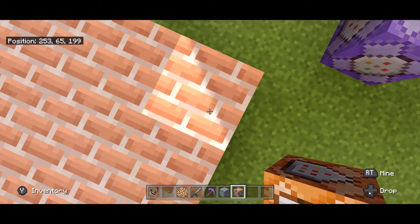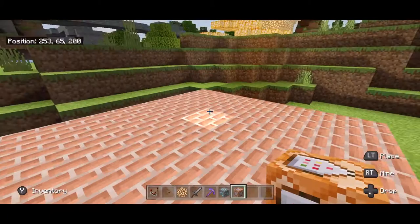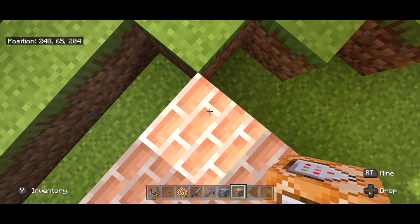After that, make sure you have your coordinates on, come over to one corner, write those coordinates down, come over to the opposite corner, and write those coordinates down.